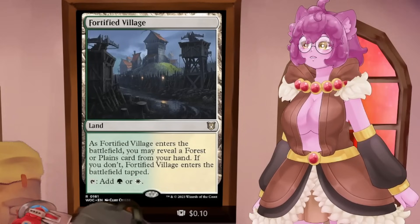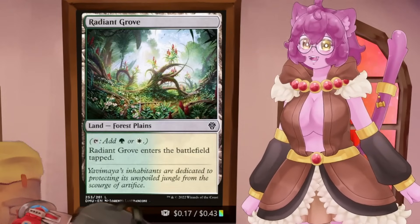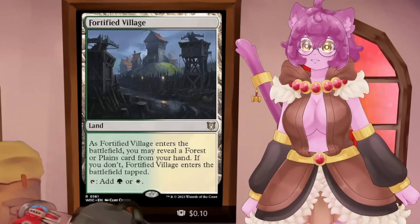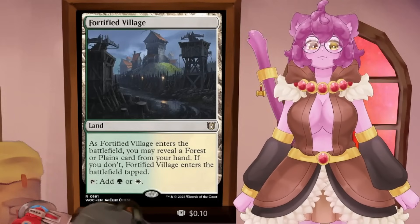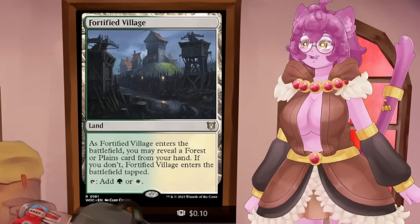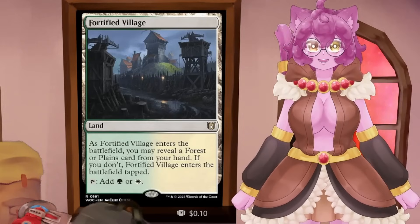These are reveal lands. Fortified Village is a reveal land — these let you reveal a land of a matching type in your hand to come in untapped. They can reveal dual lands like Scattered Grove, or just a basic land. I don't think these are worth it in most tri-color or higher decks, because it's harder to guarantee you have those typed lands — those decks can't afford as many basics, and on a budget you can't have as many typed lands anyway. But they are still great in two-color decks.